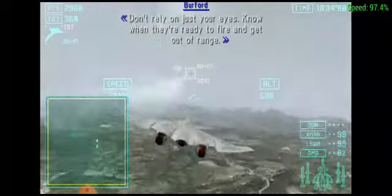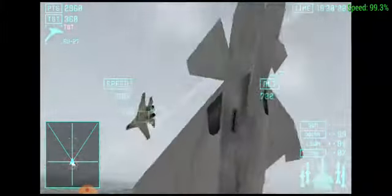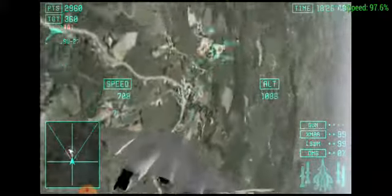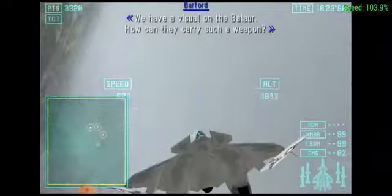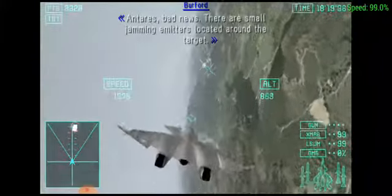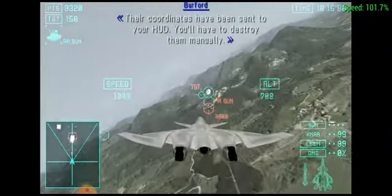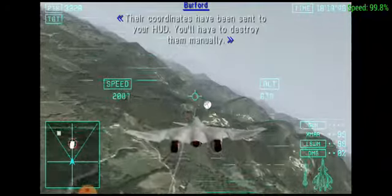Don't rely on just your eyes. Know when they're ready to fire. Don't get out of range. That was a direct hit! Enemy down! Don't allow the Balaur to fire — that's bad news. There are small jamming meters located around the target. Their coordinates have been sent to your HUD. You'll have to destroy them.